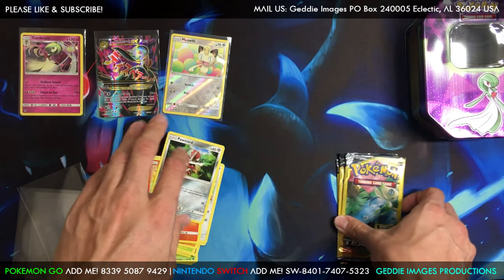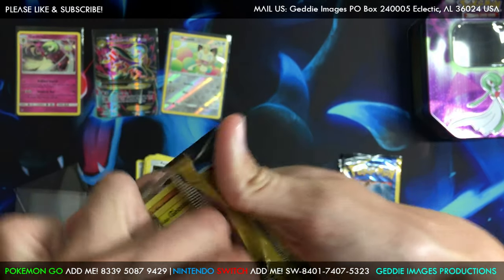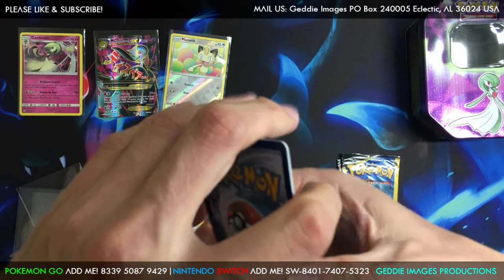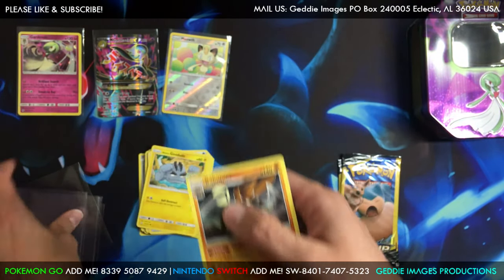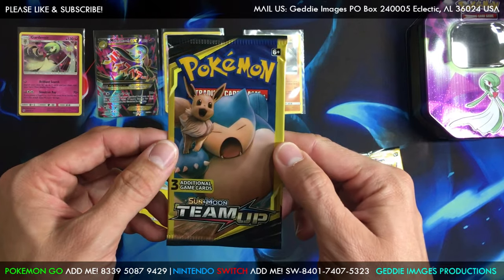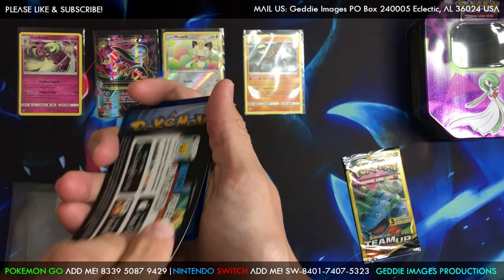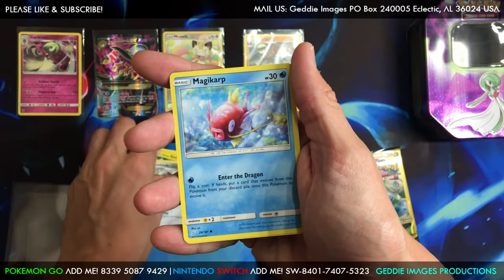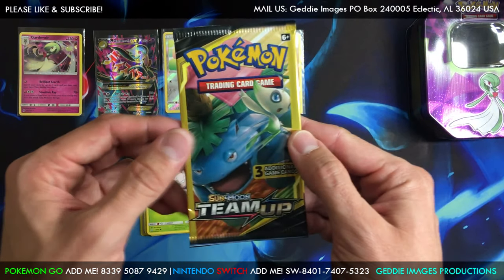Vulpix, Ponyta. All right, three packs left. I'm gonna swear a Celebi — hopefully we can get one more. We got a Water Energy, a little Geodude. The blue top's regular rare — there's a regular rare, cool. We got a Doublade, magic art, and we're gonna execute common card.